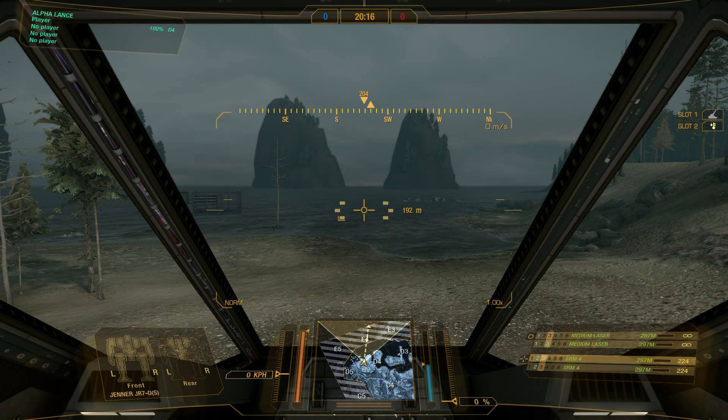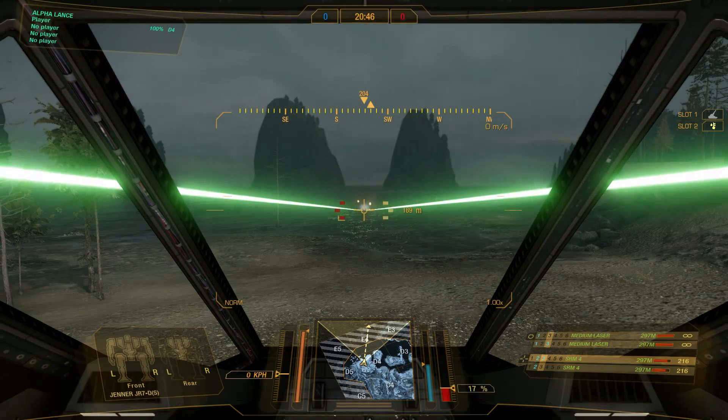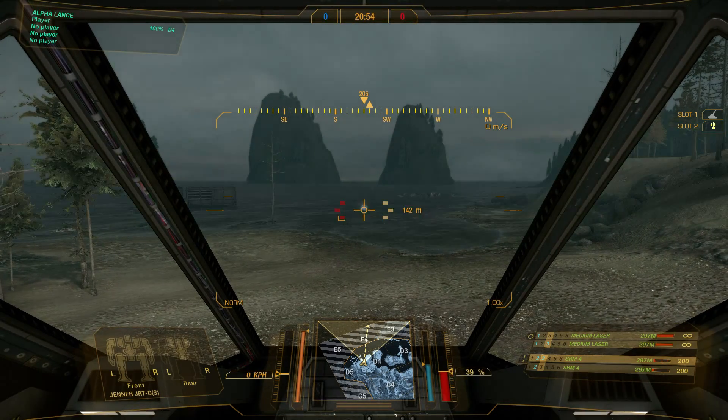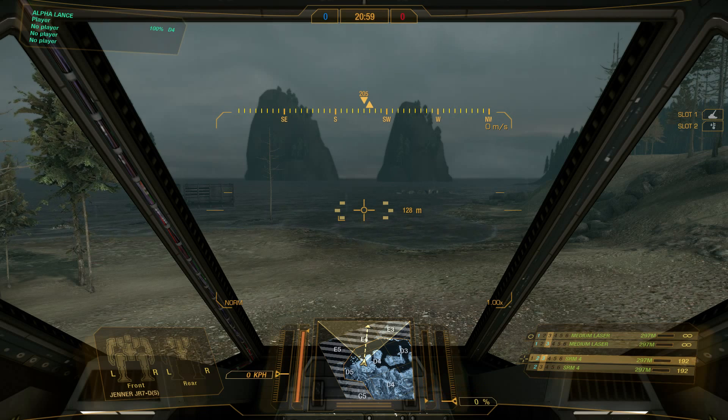To the right of the battle grid is a blue bar you'll only see if you have a cool shot consumable equipped — it shows how much cool shot you have remaining. Cool shots come in variants like 3x3, 6x6, and 9x9 giving more uses per consumable. When you activate cool shot while hot, you can see the heat drop rapidly and the blue bar depletes. Once the consumable is used up, the bar disappears.